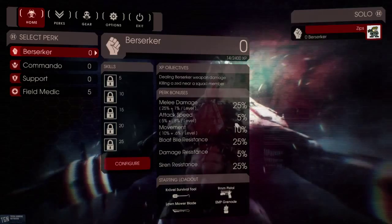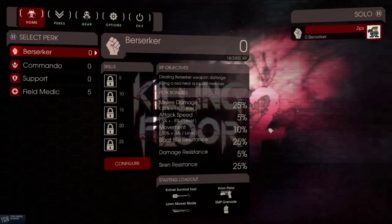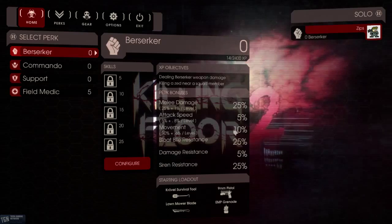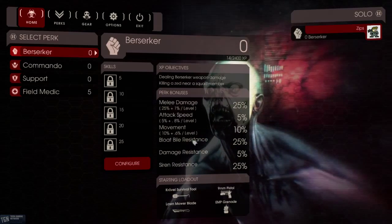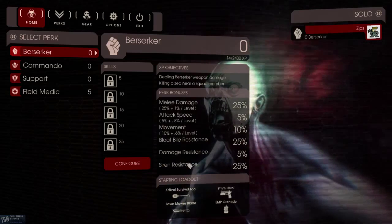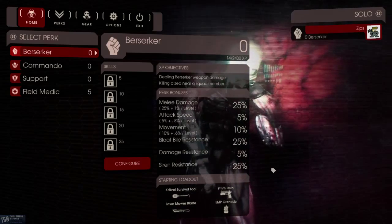Attack speed is 5% base plus 0.8% per level. Movement speed increase is 10% base plus 0.6% per level. You also have bloat bile resistance at 25% base. Interestingly, that doesn't seem to increase based on level — neither does damage resistance at 5%, nor siren resistance at 25%.